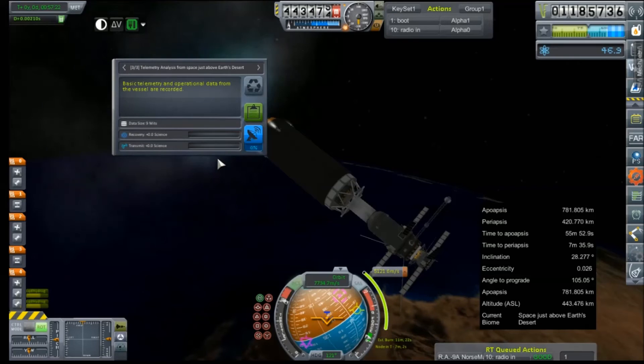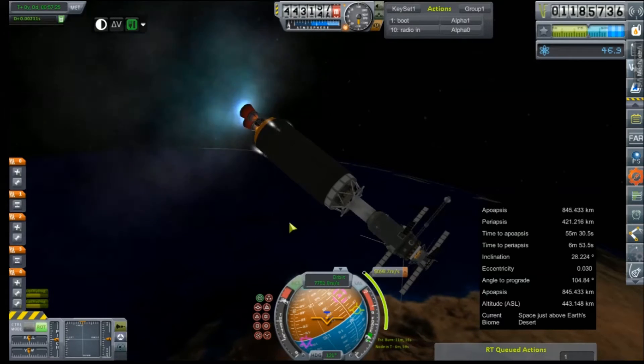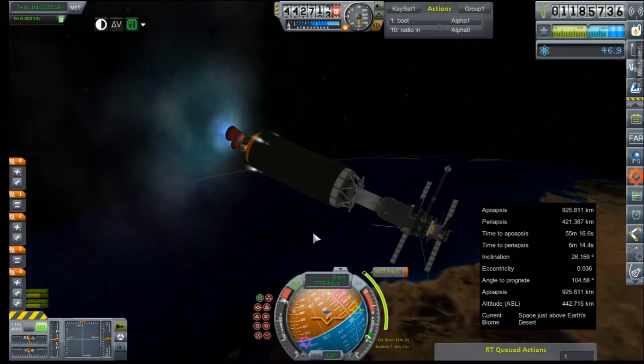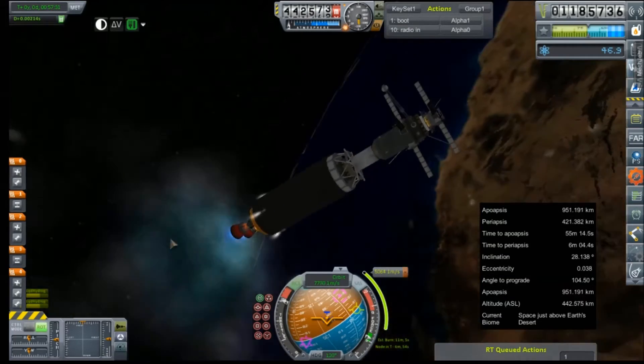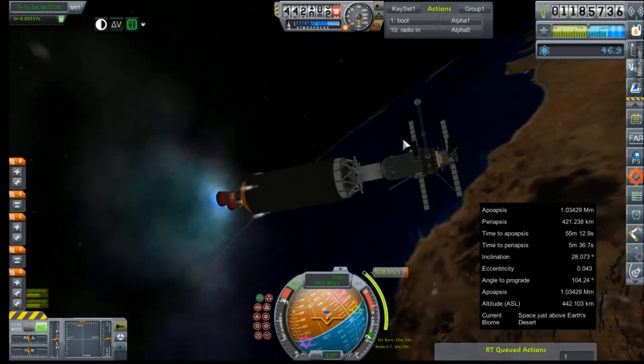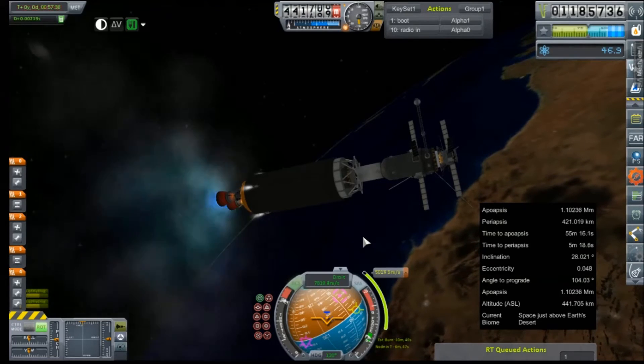Real quick radio check. Plasma wave and magnetometer are all included. This doesn't have much in the way of scientific equipment on it anyway, because really it's just a mapping satellite — it's supposed to scan stuff, not do a lot of various experiments like the lander is.